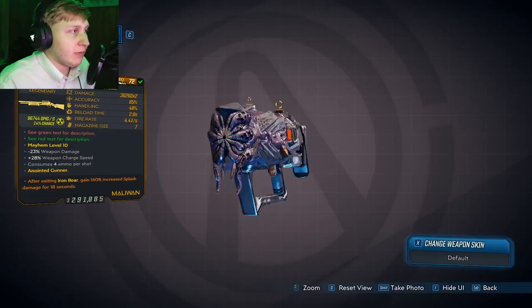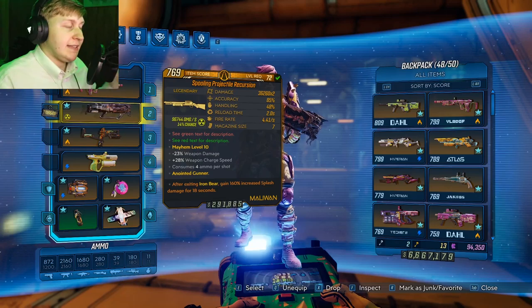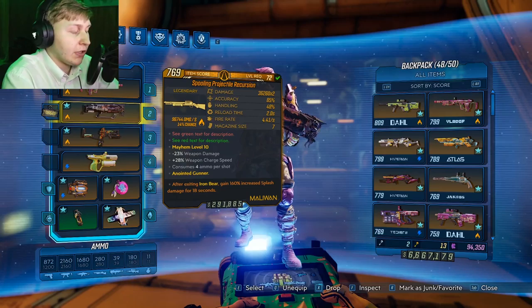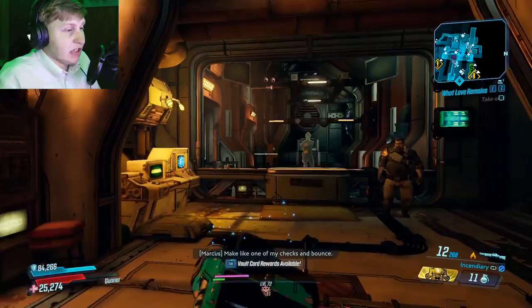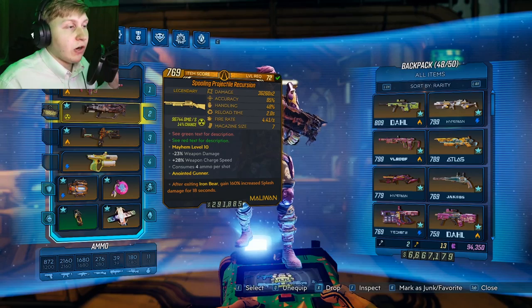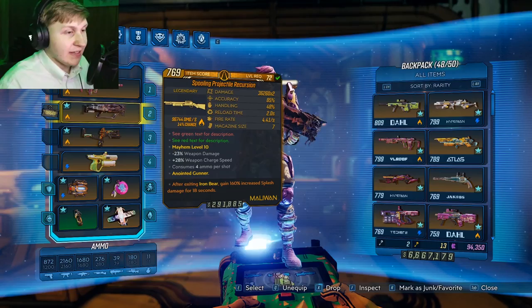I'll definitely show speed-killing Graveward with this gun because it is just so good. Now let's talk about the Recursion — it's a very cool gun. When you shoot it, a disc flies out, but I'll show that in a moment. It can come in fire, shock, corrosive, cryo, and radiation. Being a Maliwan, it can spawn with two different elements, which is very nice. Enlisted projectiles can be one to two, and it costs a couple of ammo per shot, but it's worth it because with multiple enemies around it deals really good damage. It can deal splash damage, so you can get a splash anointment — as you see here, this one has a splash anointment.